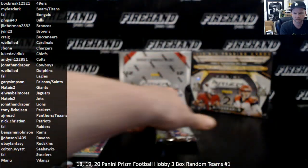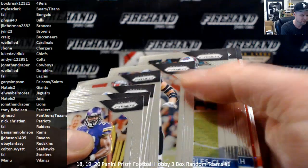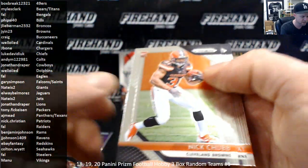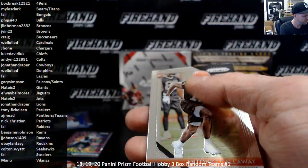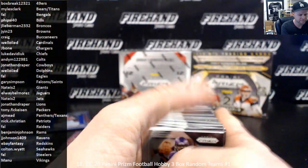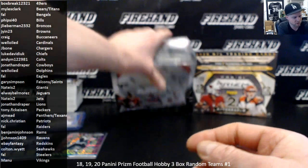Red Scope Josh Doctson, 149 for the Redskins. Nick Chubb rookie and Antonio Callaway. This is all getting divided up — all the base veterans — Brady and Mahomes all included in that.